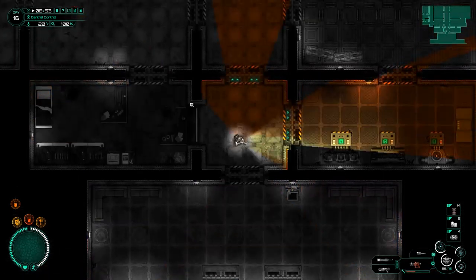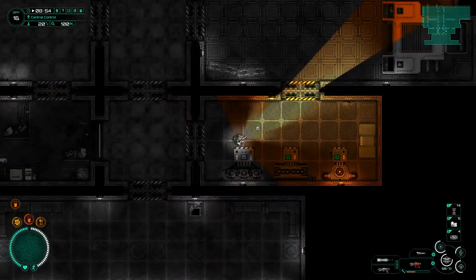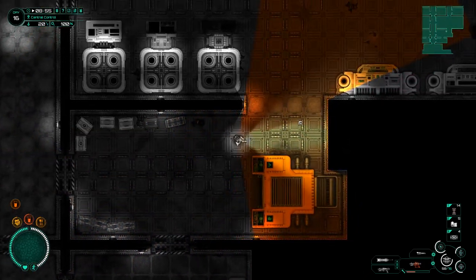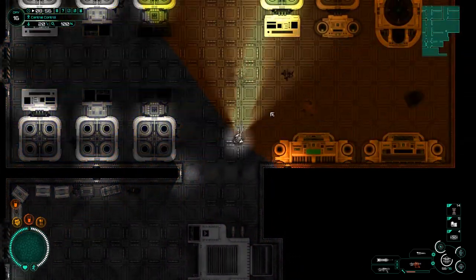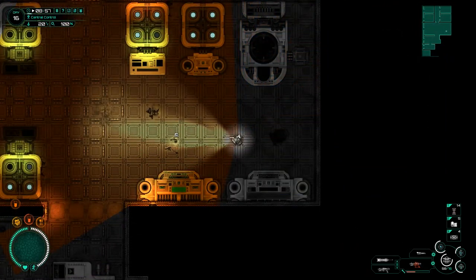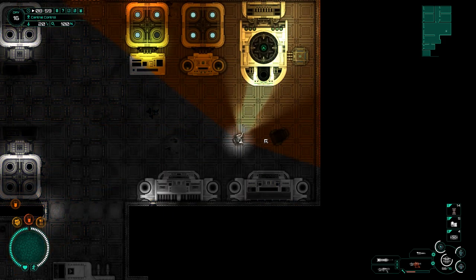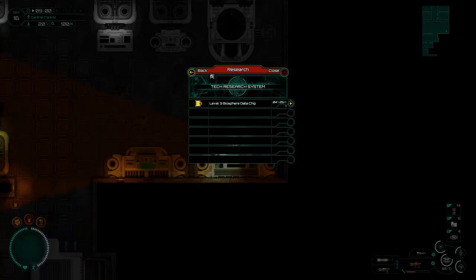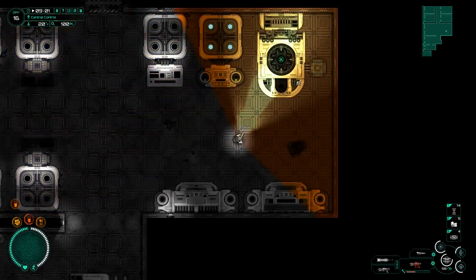Hey guys, welcome back to Subterrain. We've just made it back from the Pisces district where we were trying to track down the residents of Zeronica Jones, who turns out might not actually be called Zeronica Jones but is actually some sort of agent from Earth. What we did manage to do was get this level 3 biosphere data chip so we can start the research on that.